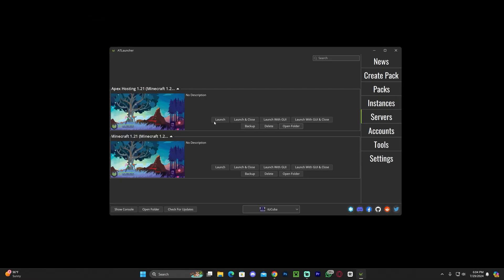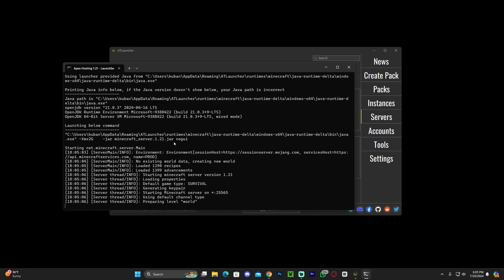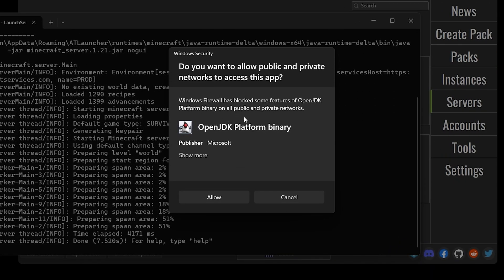Now close out of this folder and hit Launch one more time for our server to start running. This time, our server is actually going to fully run and become a working server. Something you might get is a prompt asking you to allow Java to have access to your network — this is so people can connect to your server later on. This doesn't mean the server is ready for friends yet, since we'll still need to port forward. Go ahead and allow it, and wait for the server to finish.